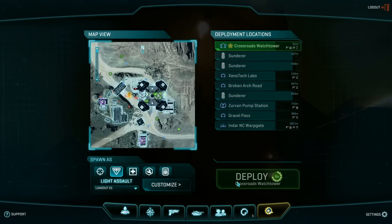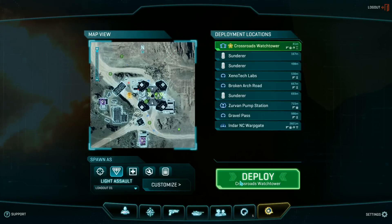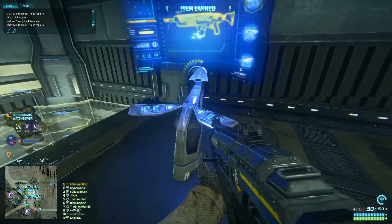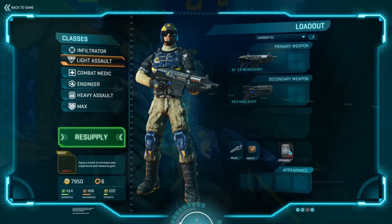So what do I do next? I go ahead and respawn and head over to an equipment terminal where I can resupply my grenades. One thing you have to keep in mind is anytime you run out of grenades, you're going to have to repeat this process. My recommendation is that you resupply grenades every time you're at a terminal.